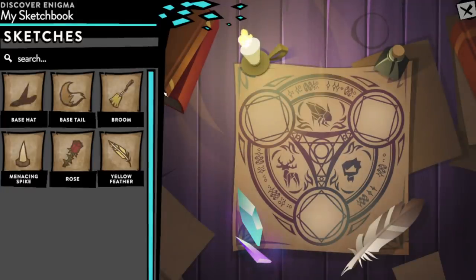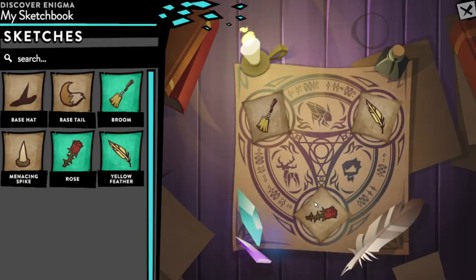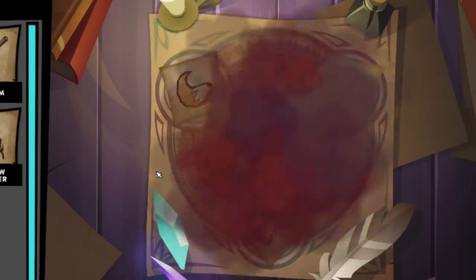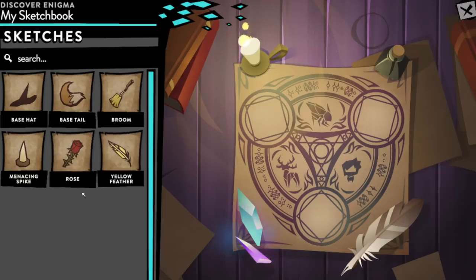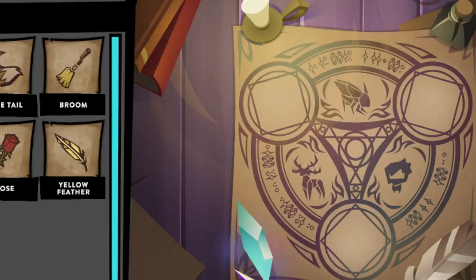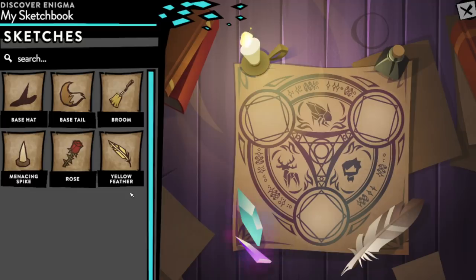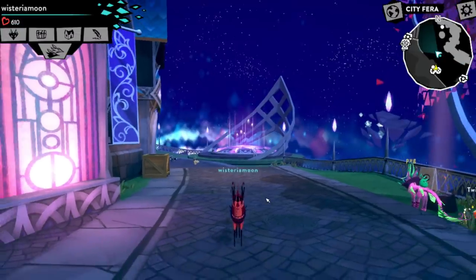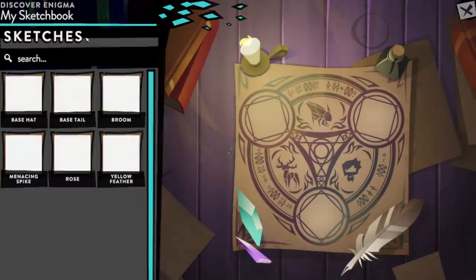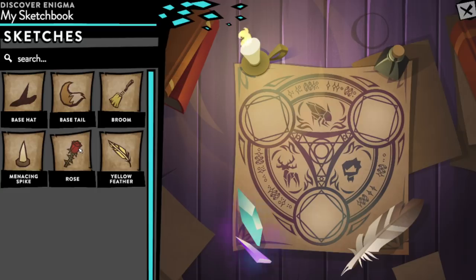You can then take these enigmas to various store owners throughout feral, and they can be used to unlock secret items that ordinarily would not show up in those stores. Think of sketches as a very complicated recipe towards finding secret items — it's kind of like cracking the code. The catch is that most combinations don't work, and there could potentially be thousands or even millions of combinations, especially when they start adding 15 or 20 sketches. Some item combinations will be virtually impossible to find. I don't actually have all the available sketches yet — I think I'm missing about four or five.